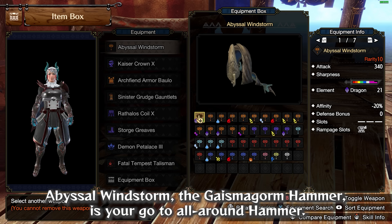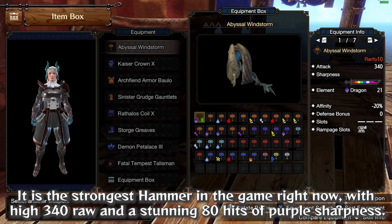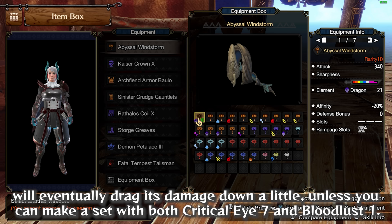Let's get into the best Hammers to craft. Abyssal Windstorm, the Gaismagorm Hammer, is your go-to raw Hammer. It is the strongest hammer in the game right now, with high 340 raw and a stunning 80 hits of purple sharpness. This is the main hammer to use with Strength. The downside is really bad negative affinity and no slots, so if you play without a Fighter Palico or a Hunting Horn user, its bad affinity will drag its damage down unless you can make a set with both Critical Eye 7 and Bloodlust 1.